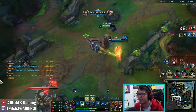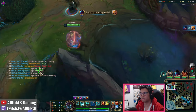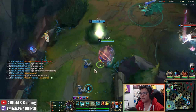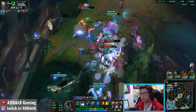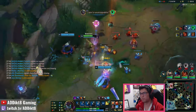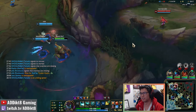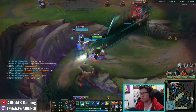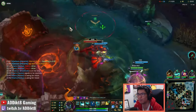Against engage or dive comps, you may want to consider saving your Q to knock off incoming bruisers or assassins. In the laning phase, Bramble Smash can be a great tool to separate the enemy ADC and support so you can better focus one enemy at a time. It can also be used to cancel dashes from incoming ganks such as Jarvan's Flag and Drag or Xin Zhao's Audacious Charge if timed correctly. The direction you cast Bramble Smash is also an important mechanic - you want to aim your Q against enemies into your allies' crowd control, not away from it.